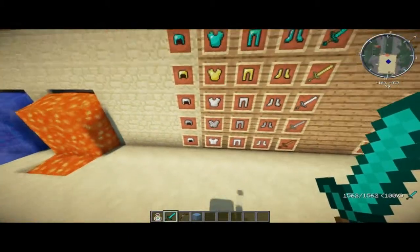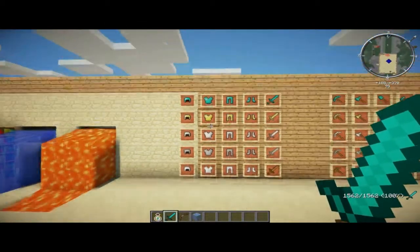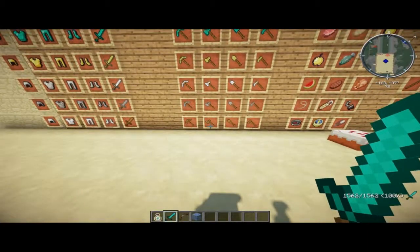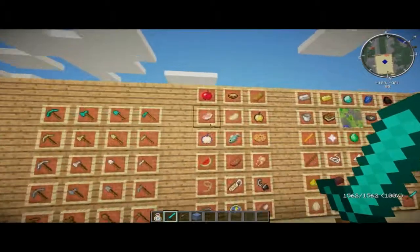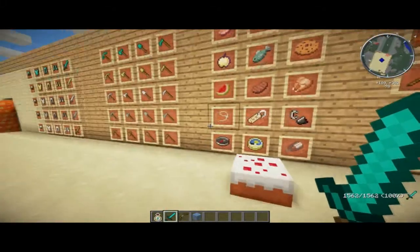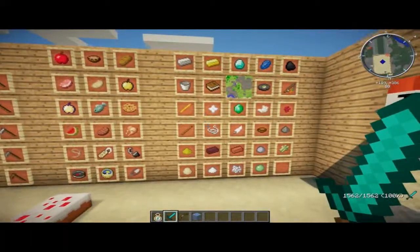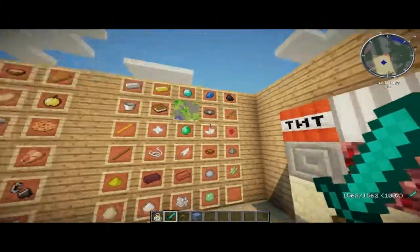Here's all of our armor starting at the bottom — from leather going up we have leather, chainmail, iron, gold, and diamond — and our diamond sword. Here we have our tools, again starting from the bottom: wood, stone, iron, gold, and diamond. Here's some food stuff and the rest of our tools with their name tag, flint and steel, and there's your lead for your horses. Here's your compass and clock, and there's the cake. Here's a bunch more miscellaneous items with the map in the middle.